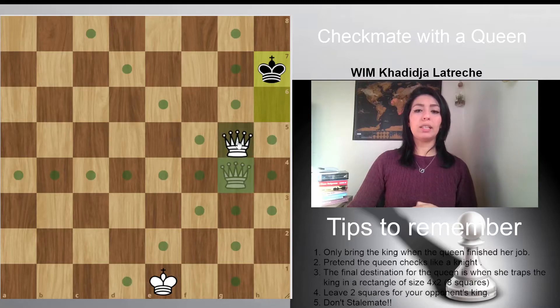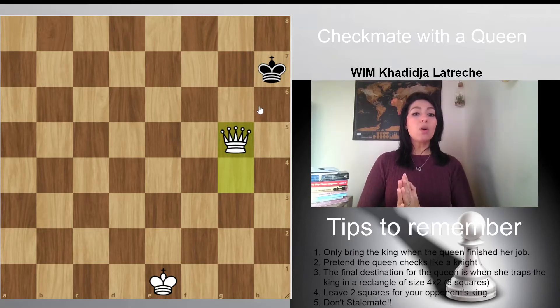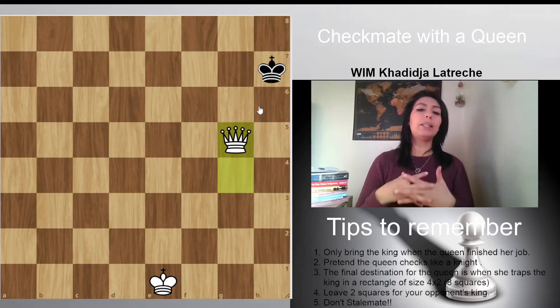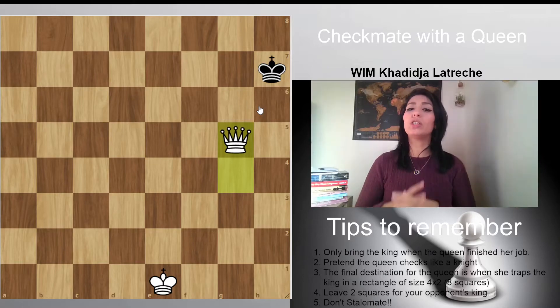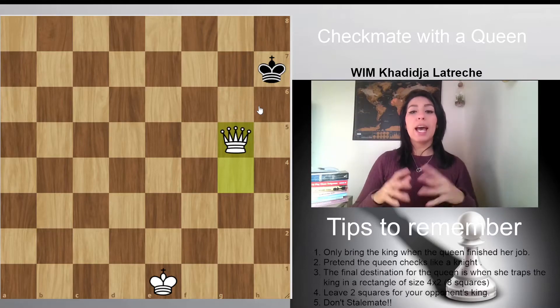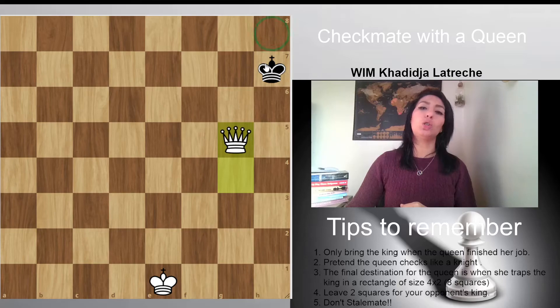Now what we're going to do is queen to h5, and I've locked him — I also did a pretending check. Now we didn't need the king the whole time, right? We didn't touch the king, and please do not touch the king. If you're a beginner, don't move the king yet. Just wait until the queen finishes by trapping the opponent's king in two squares.